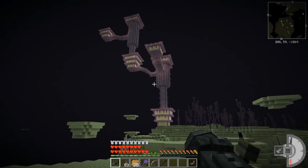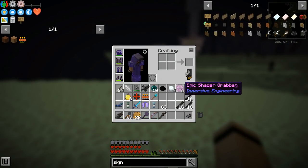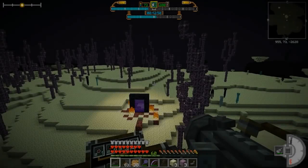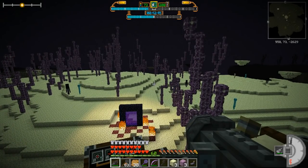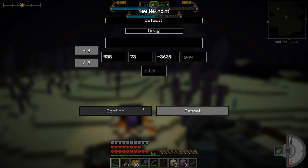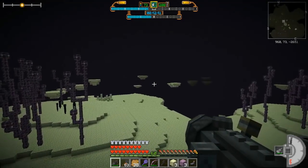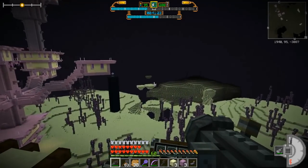There's an End City but that's not what I'm looking for. We've got to find one with a ship because I want to get myself another elytra. There's a random Nether portal here — we're gonna add a sign that says 'Nether Portal' and come back to this one. But I'm still searching for the ship and our second elytra. There we go — that's what I'm looking for!